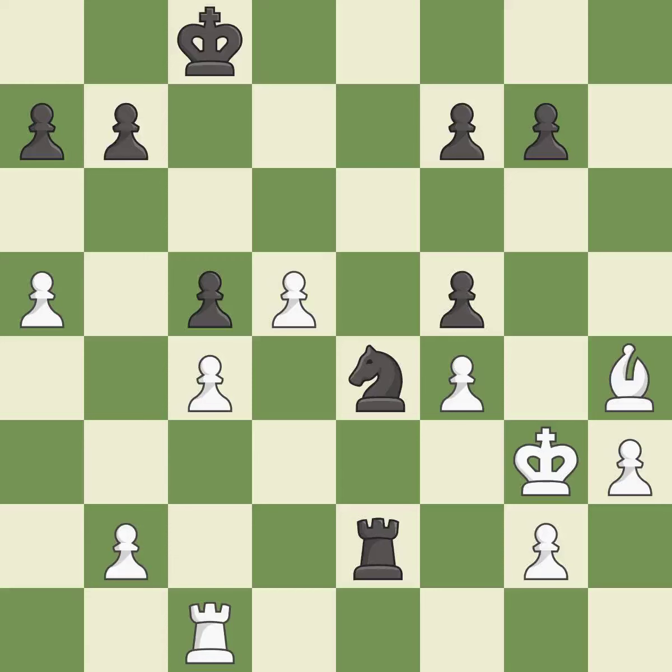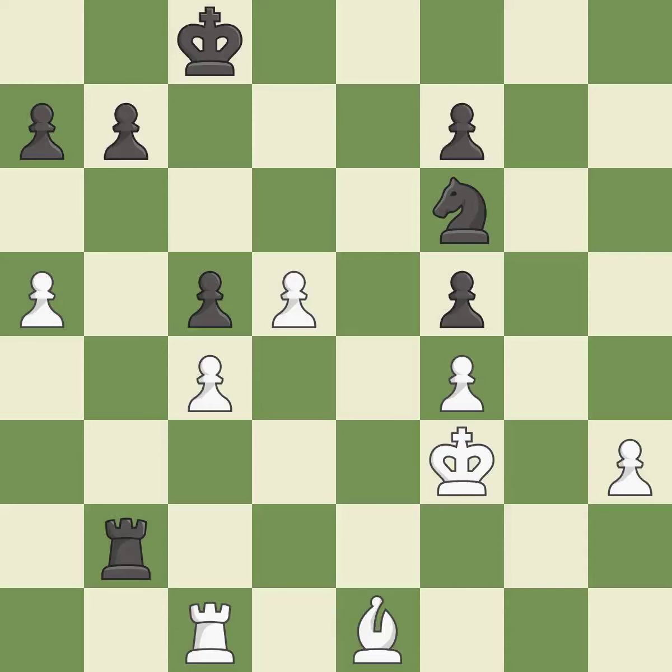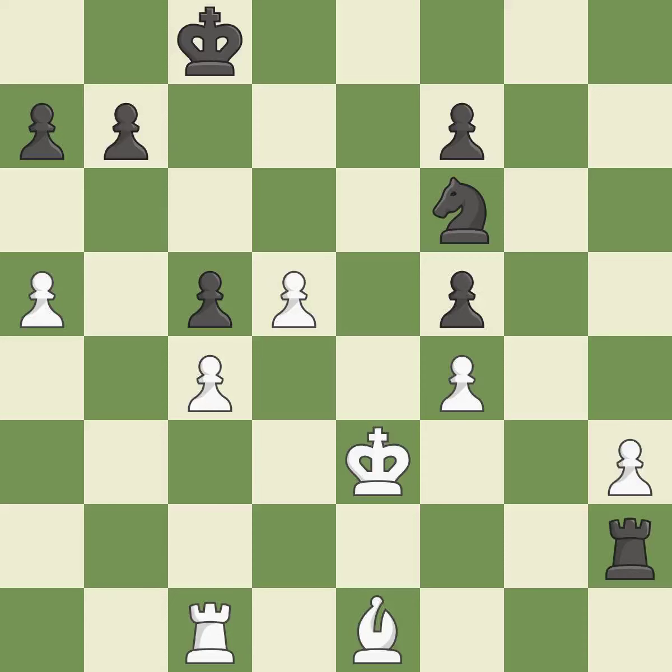Black still has the better position, but they lost their winning advantage — it is a miss. This evades the check from the knight — it is best. That pawn was free for the taking — it is best. This is a fair move — it is good. The game is still close to even, but black lost their winning advantage. It is a mistake. This maintains the balance in material with a good trade. This is the only good move — it is a great move. This threatens to use a rook to counter a passed pawn — it is best. This is the strongest option — it is best. This threatens to take an outpost with a knight — it is a mistake. The game was close to equal, but now black has the advantage — it is a miss. This misses an opportunity to take an outpost with a knight — it is an inaccuracy.